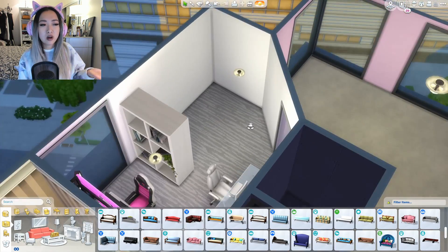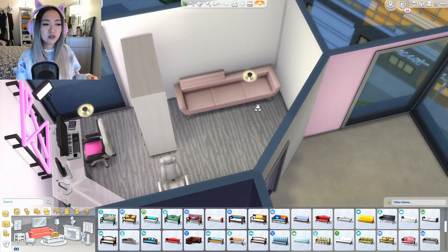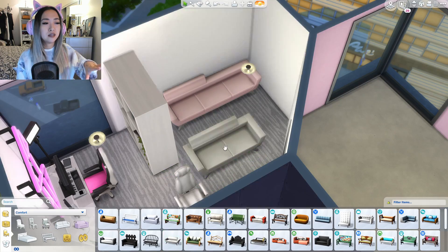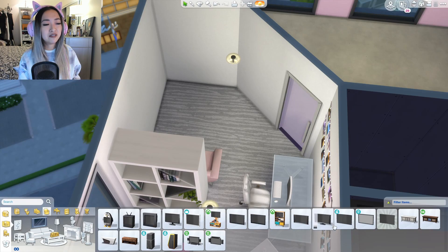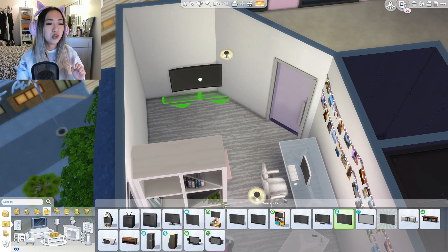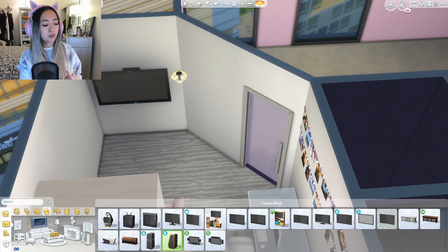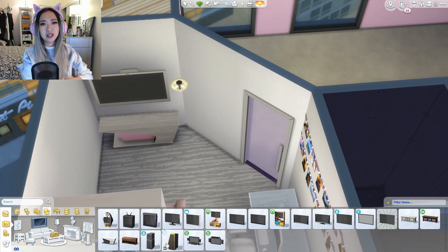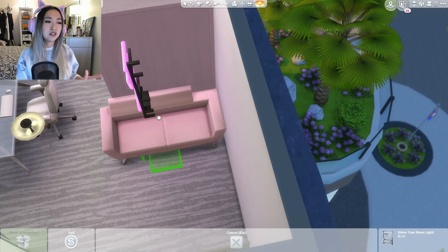I used that video creator studio from Get Famous — it's a place where you can make videos and it has a cool L-shaped glass desk which is super modern. It has cameras built in which I love. I also finally got to use that pink gaming chair, which I'm pretty sure also came with Get Famous. I really want a chair like that in real life.